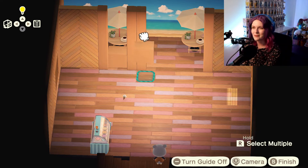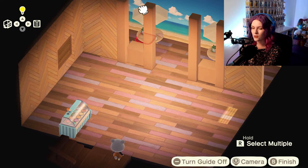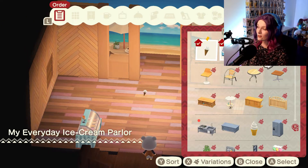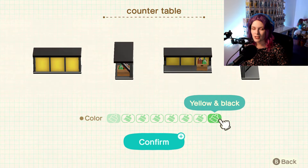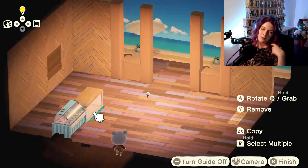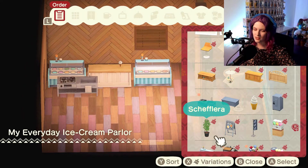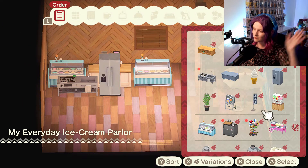She hates cameras, she hates being in photos, she hates being on video, and she also hates when I talk. She just cannot stand it — as soon as I open my mouth she's like, nah, I'm out of here. She'll be like on my lap getting cuddles and purring, and then as soon as I open my mouth to say something she's like, see you later. Trust gone.